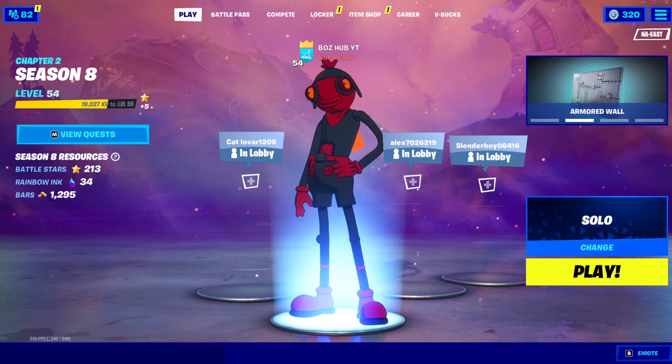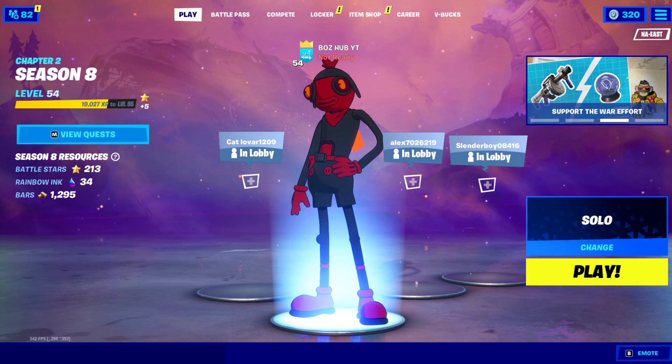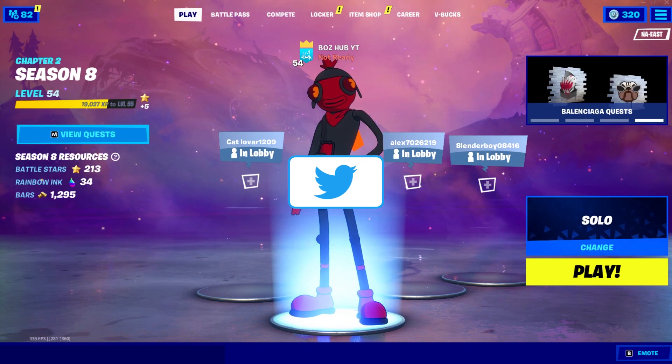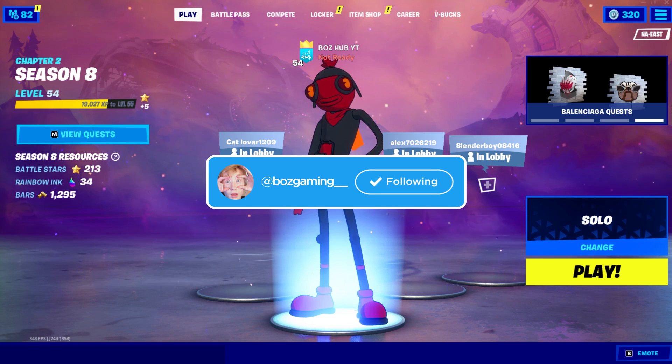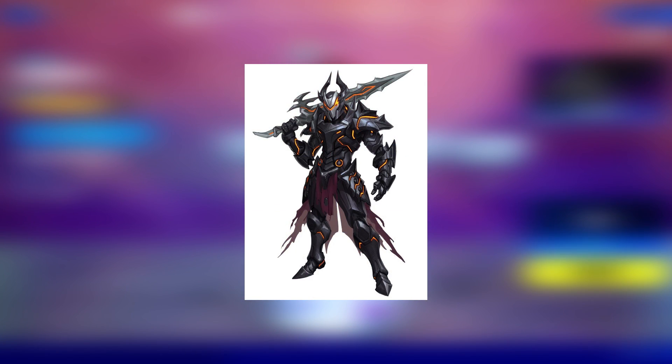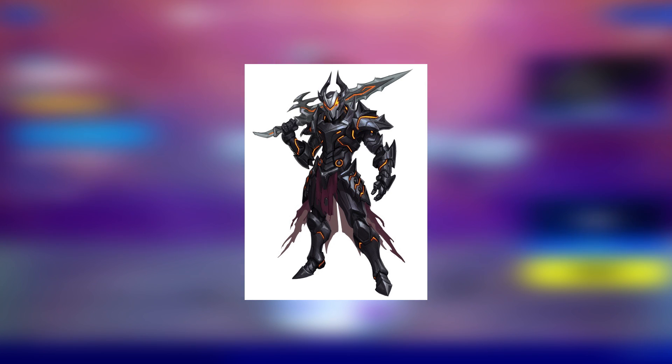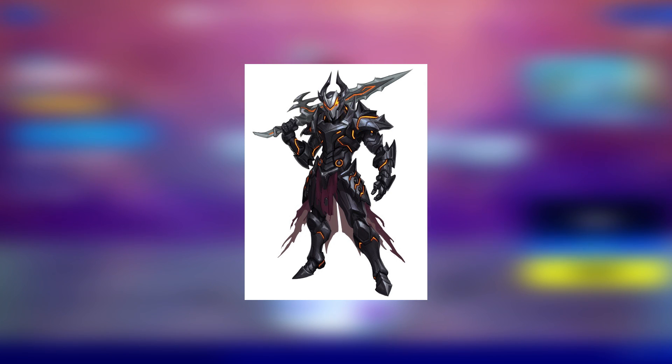The first skin I'm going to pop up separately — and then we have about 50 others to go over — is one I wanted to highlight because it is very cool. This is a mega skin recreated to have a dark souls-style knight vibe, and it looks absolutely sick. This is probably the coolest skin I've ever seen and is most likely going to be a tier 100 battle pass skin for either Fortnite Chapter 2 Season 9 or Season 10 — or it could also release in the item shop. It just looks really awesome.